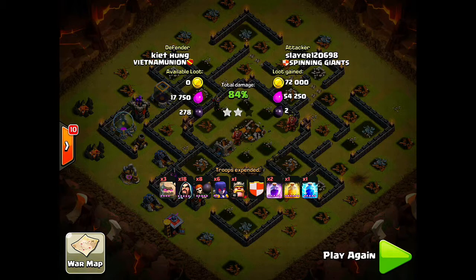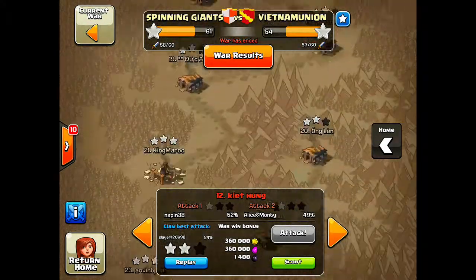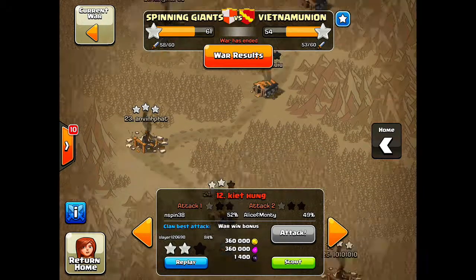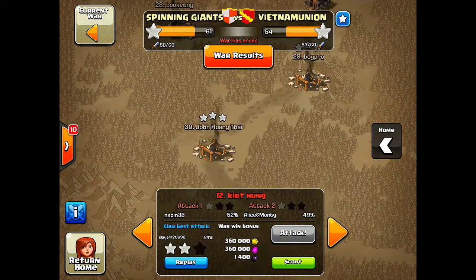84 percent and two stars for the clan — a very good raid for that type of Town Hall 9, a very upgraded Town Hall 9. Great job Slayer. Back to the war map, now we go to our Town Hall 8 attack — it is none other than Sid, the guy with the most heroic defense.